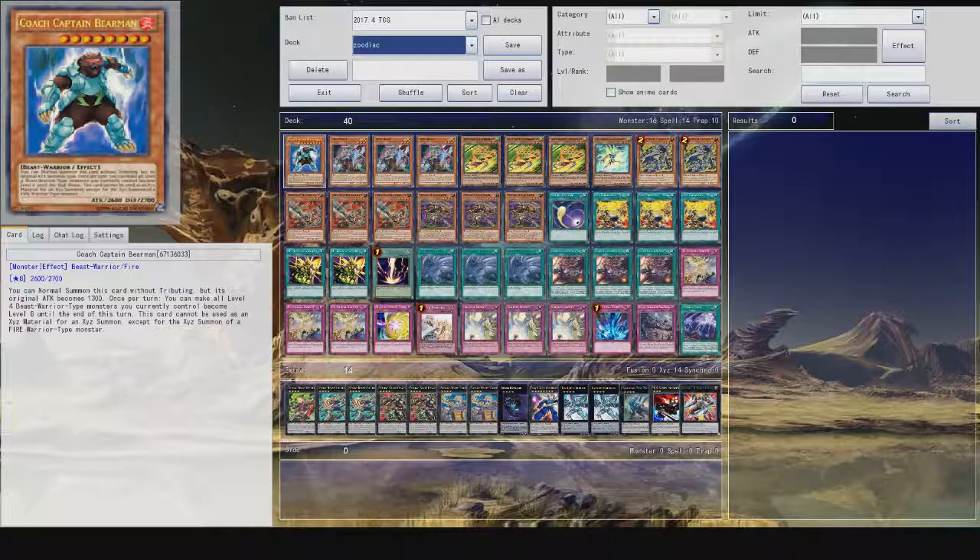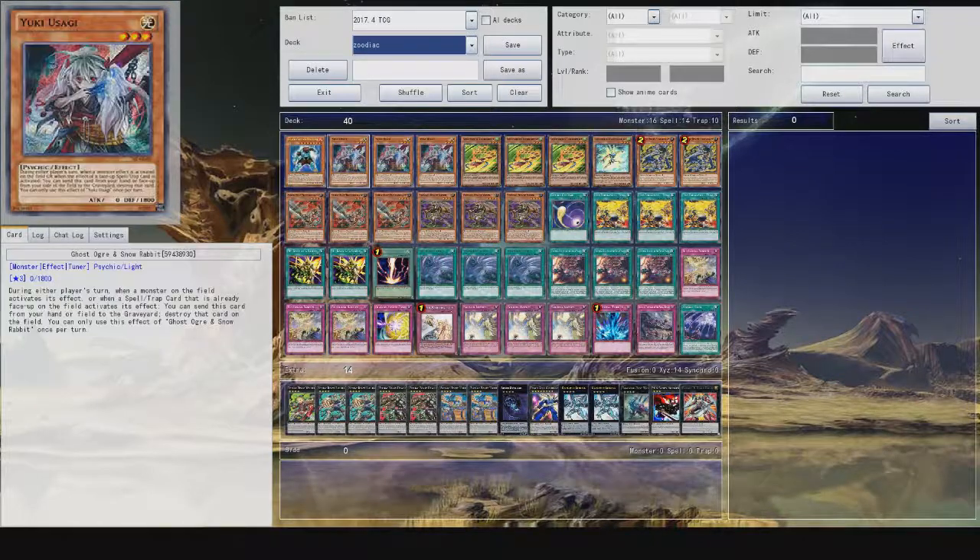Starting off with one Coach Captain Bear — really useful, you can get this out pretty easily. You can reduce his attack, or you can use this to make all level four beast and beast warrior type monsters on the field level eight until the end of turn. Very useful in some situations. Free Ghost Dog and Snow Rabbits to prevent the use of spells, traps, or effects.